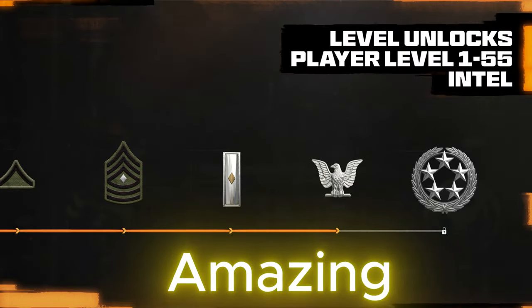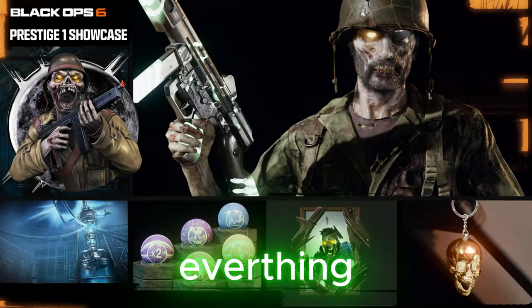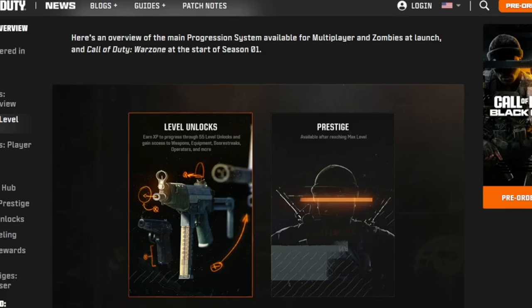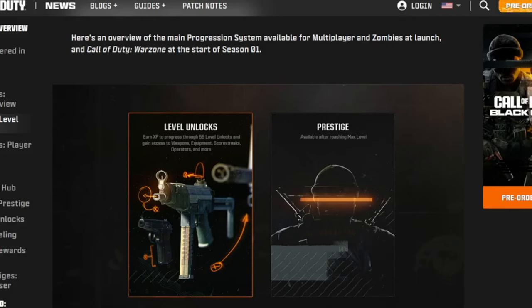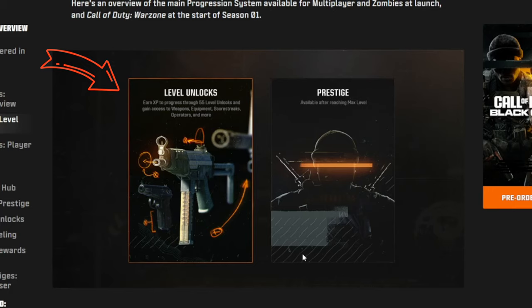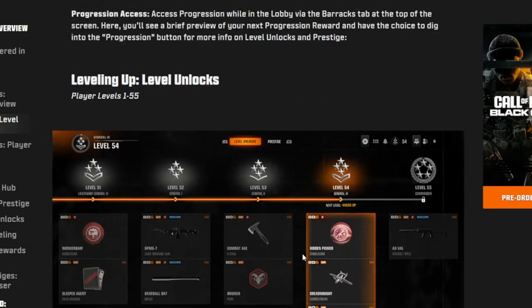Black Ops 6 prestige is amazing and we're going to go over everything in this video. First things first, we're going to go over how the prestige works. When you reach level 55, you're going to be prompted with a screen pop-up asking if you want to continue level unlocks or go to prestige. In order to enter prestige, you have to get to level 55.